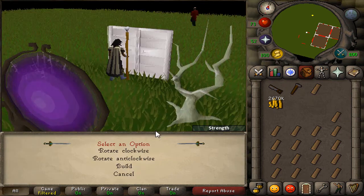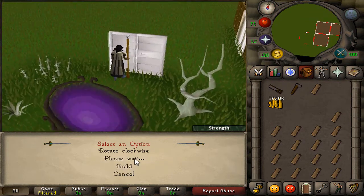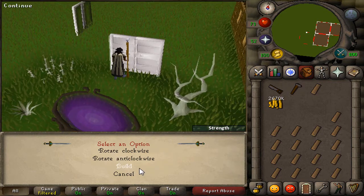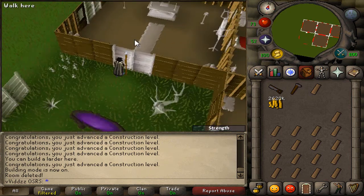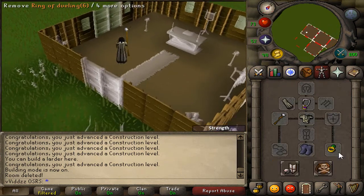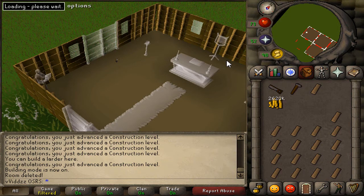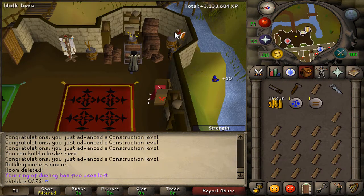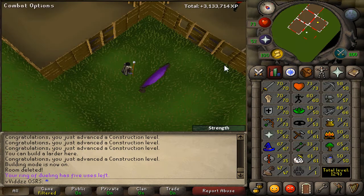You need 45 Construction for a chapel and 50 for a portal room. I do have a crystal saw — I'm not sure if it works for building rooms, but I really hope it does, because otherwise I'll need to buy more oak planks to get three more Construction levels. I'll quickly grab my crystal saw from the bank.